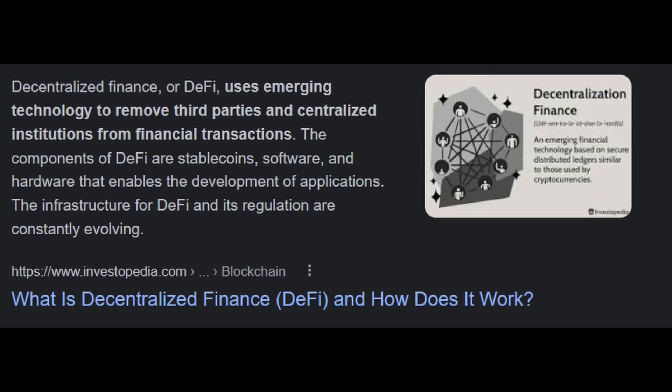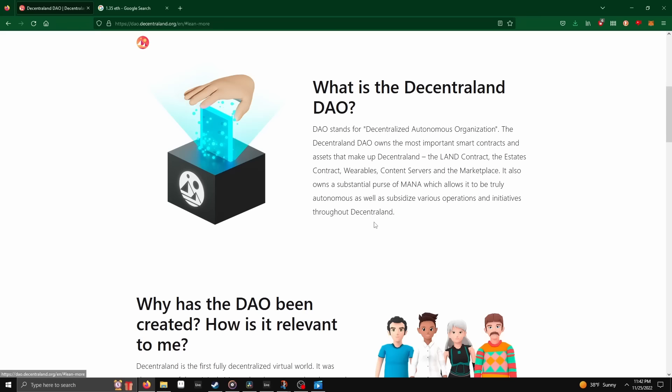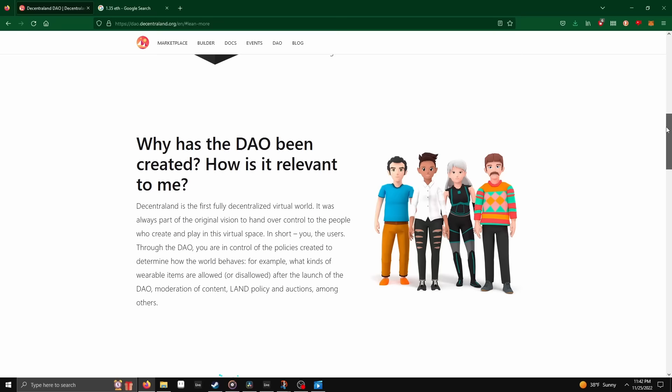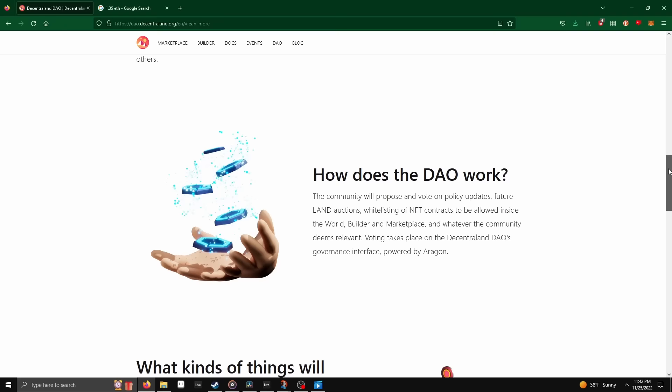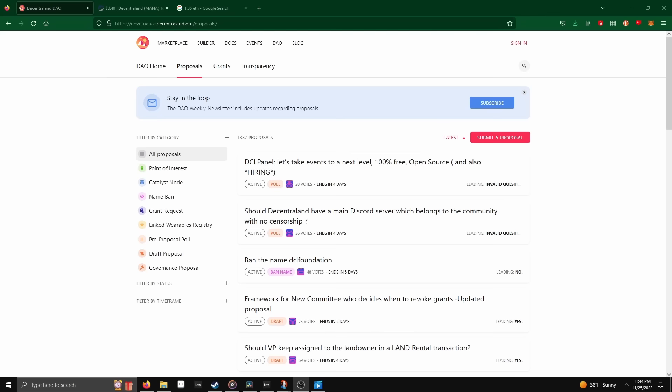The name Decentraland was chosen for a reason. Crypto is a decentralized economy — one that does not rely on a single central entity like a government-backed treasury to operate. Being an open-source project, its development is handled by the Decentraland group, a DAO, or decentralized autonomous organization. The tokens needed to be a member of this DAO are Mana, Names, and Land. By holding any of these tokens, you may create and vote in proposals, and your vote is weighted according to your token balance.